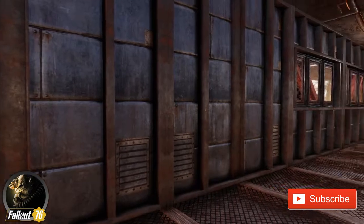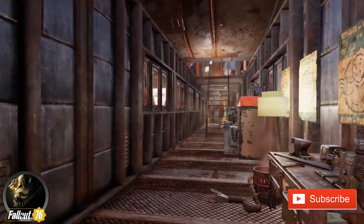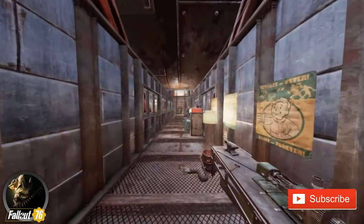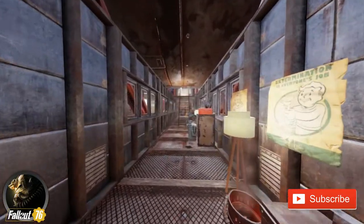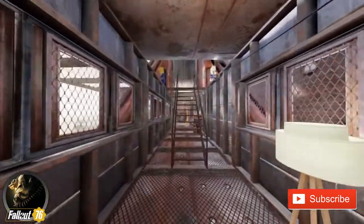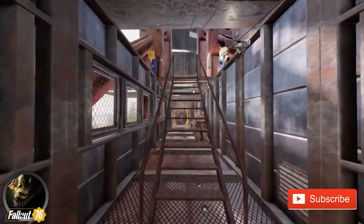Indoors, there's a trash can right by the front door, and then the rest of the house is located in this little metal hallway. I put all of my workbenches along one side so there's a nice easy walkway on the left. Each one of course has its own stash box next to it, just in case.